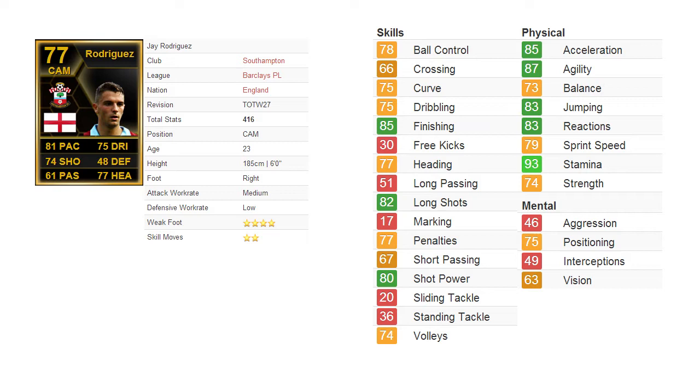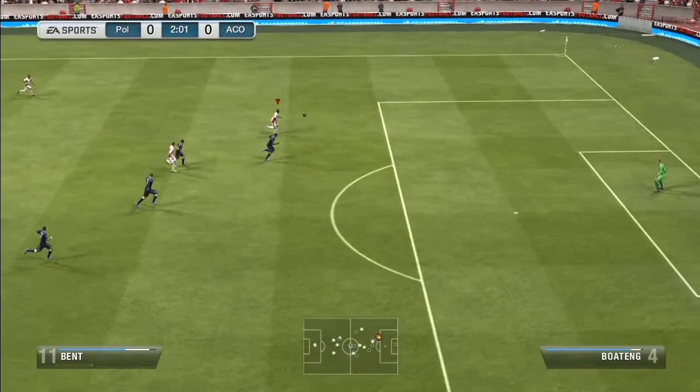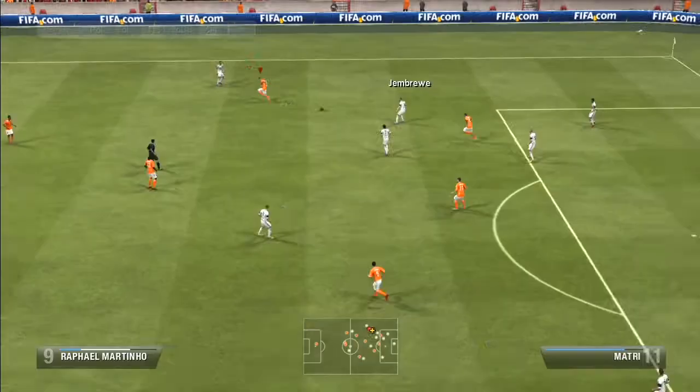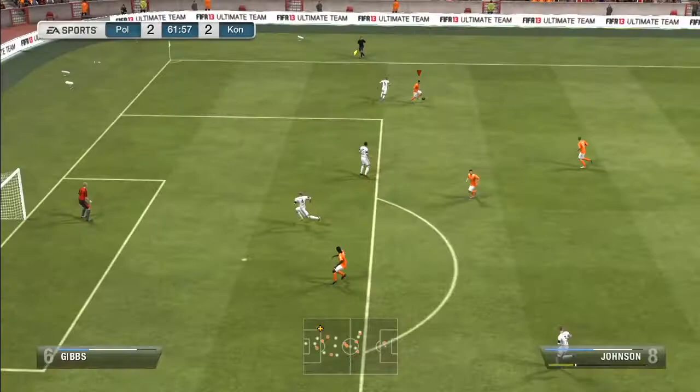From his stats he's actually quite decent in the air: 83 jumping and 77 heading. His 81 pace on the card is actually quite misleading because he has 85 acceleration and 87 agility. These two stats make him feel faster in-game; the acceleration allows him to make space and sprint past opponents. He has 85 finishing, confirming he is a natural striker who can hit the ball in the air.